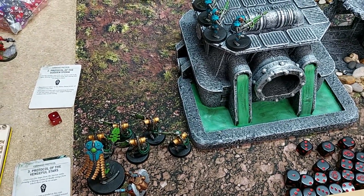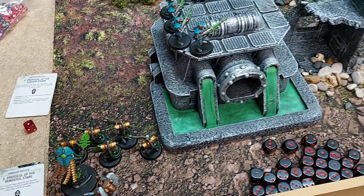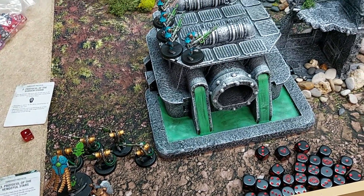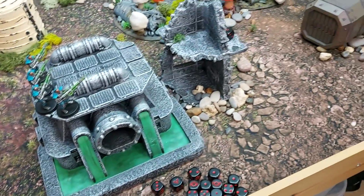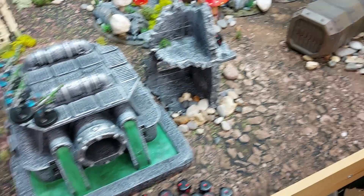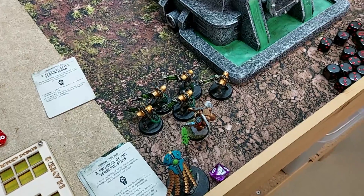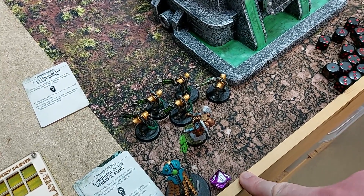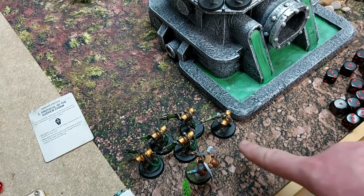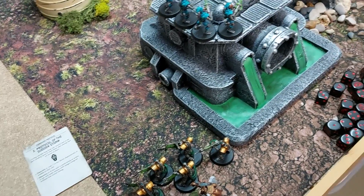Combat wraps up — one point scored. The Chaplain consolidates into the Immortals. The Necron player hits back with ten attacks using the Disruption Fields stratagem for plus one strength — now wounding on fours again rather than fives. Some hits land but the Chaplain's CP re-roll is used on the power fist hit. Living metal will restore a wound in Nathan's command phase.